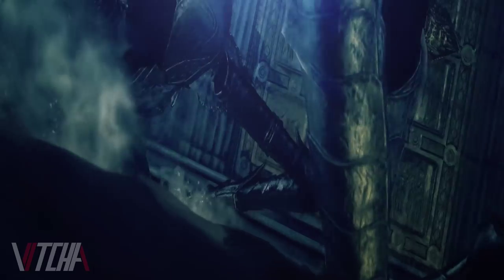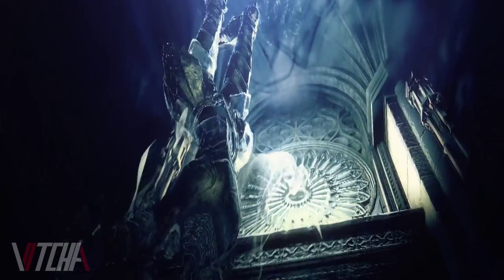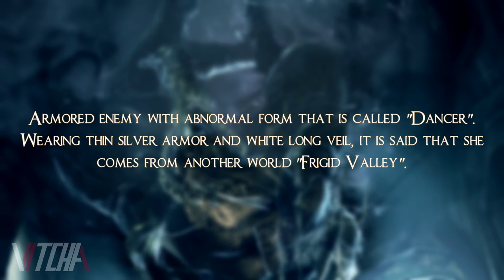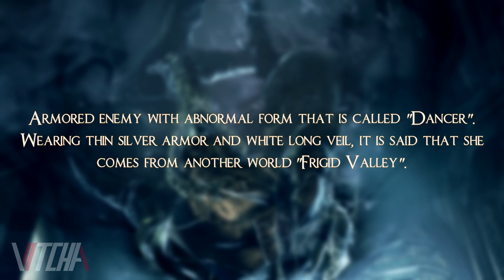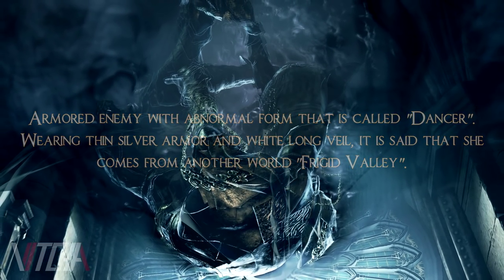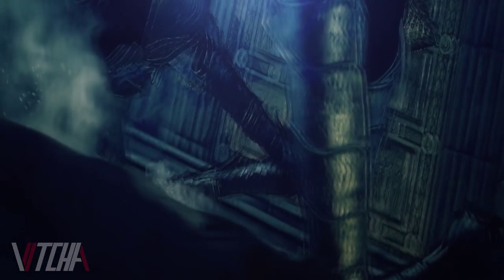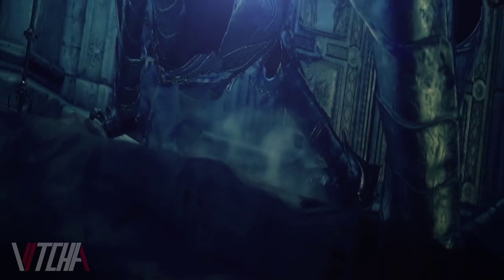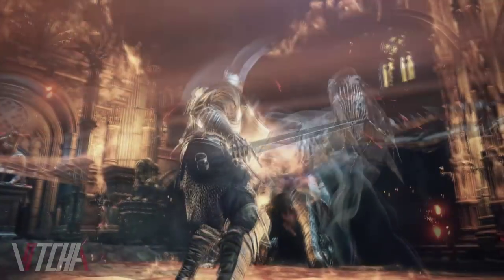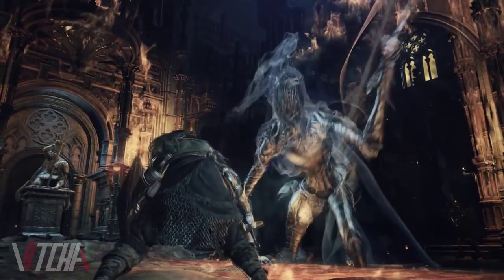When entering the boss encounter with the Dancer, she crawls out of what looks like a black portal. A screenshot of the Dancer was accompanied with text that read: 'Armored enemy with abnormal form that is called dancer, wearing thin silver armor and white long veil. It is said that she comes from another world, frigid valley.' These item descriptions, combined with the way the Dancer crawls out of the portal, make me believe the frigid valley is an alternate dimension or plane of existence. Will we get to travel to the frigid valley firsthand? That would be interesting, but I have no clue.